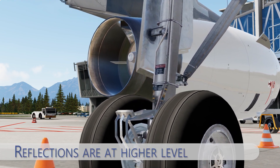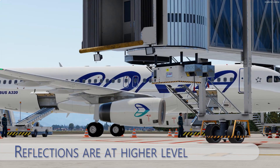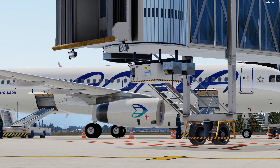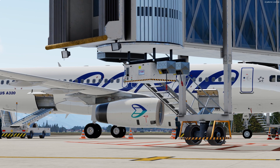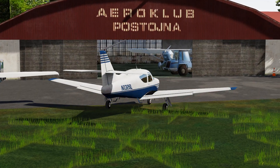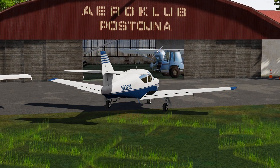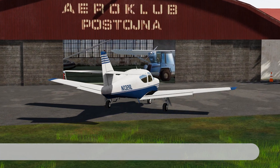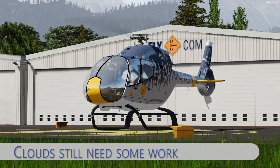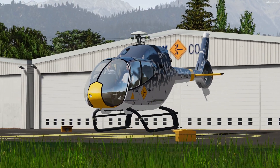I was also doing some testing, flying in the evening time, and as the sun was setting down, the reflections and the lighting were just like in real life. Especially the reflections in the cabin were very nice, but only the clouds were looking kinda strange to me. At the end, I think that most of the problems will be discovered and fixed in the near future.